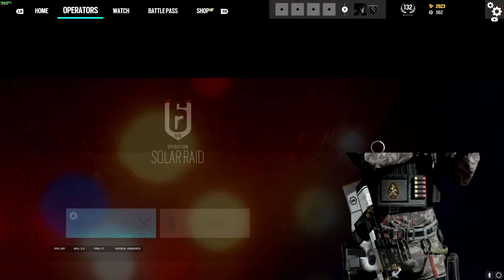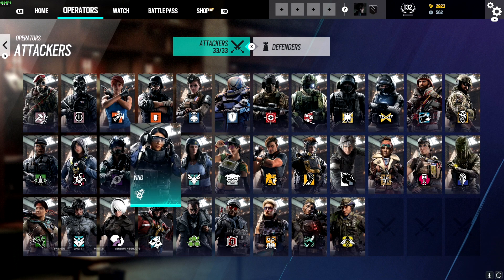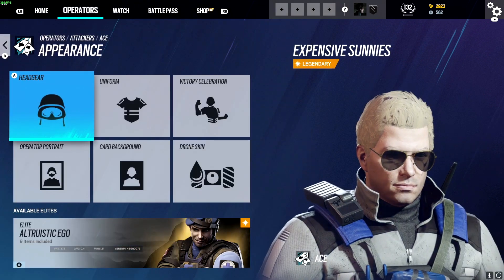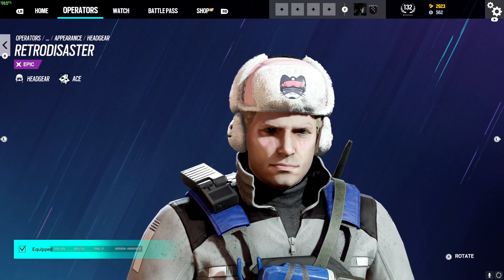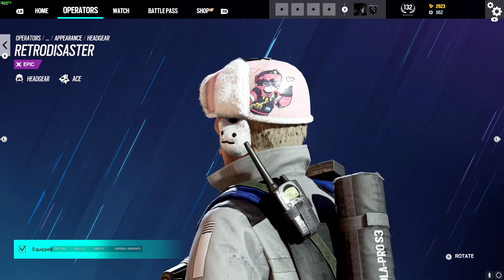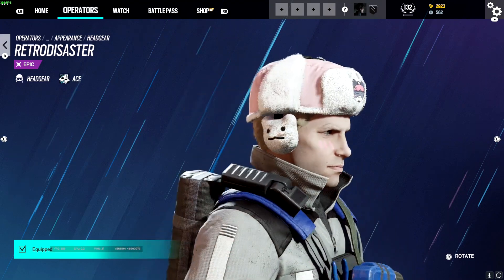I believe it was yesterday that the Twitch Prime drop for Siege was released, and this is another artist bundle. I believe this artist is Retro Disaster. So here is the headpiece, which I think is really cute, it's really adorable. I do like these artist ones, I think they're really cool and just overall adorable.